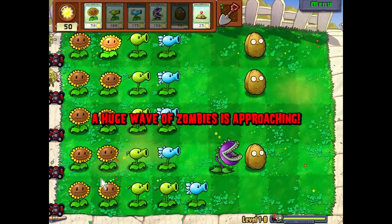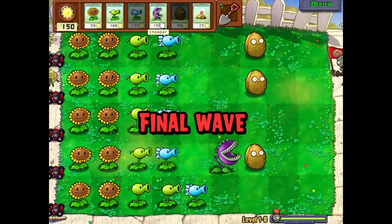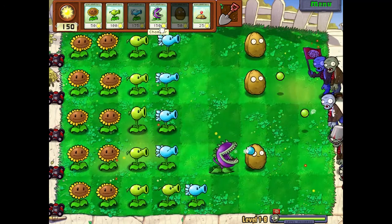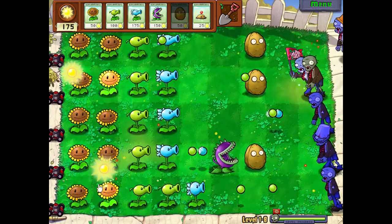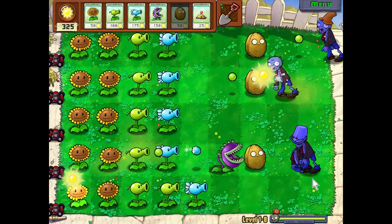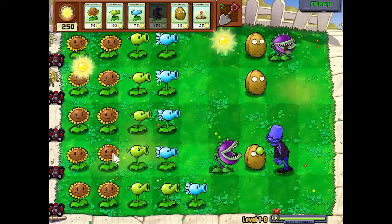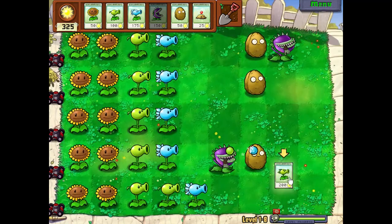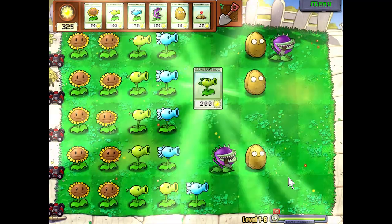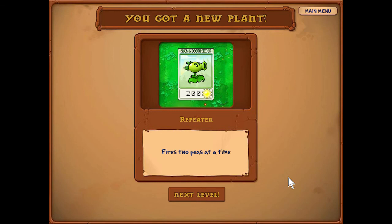We got the wave coming up here, so let's save up. The chomper's on the same row as the buckethead — how fortunate, it's going to take him forever to get there. Snow peas really help out against bucketheads — peashooters do too. I didn't want the chomper to go for that other zombie. Let's finish him off quick. We finally got him to the first stage of damage, and with that we are awarded a mean-looking plant: the repeater, which fires two peas at a time — awesome plant, this will totally replace the peashooter. We'll see that next time. Thank you so much for watching. Goodbye.